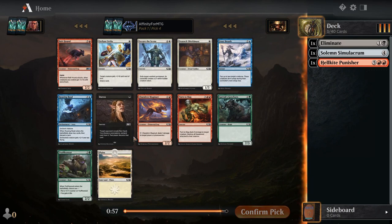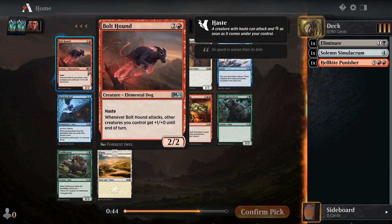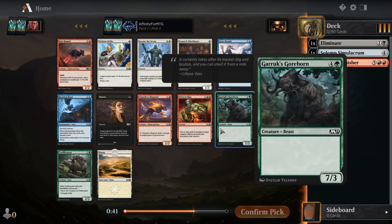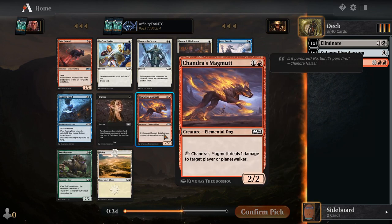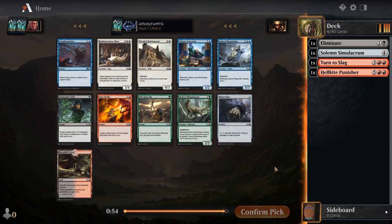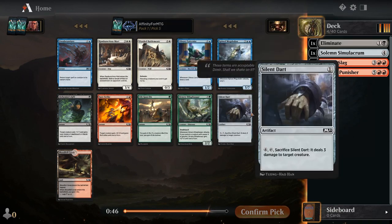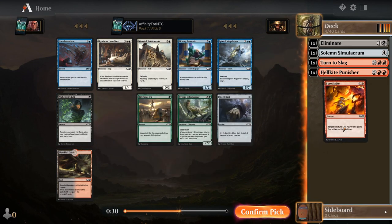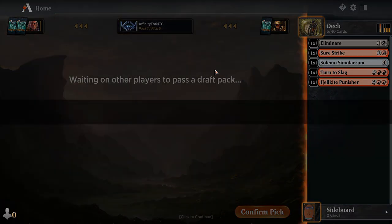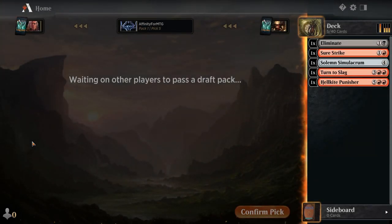Duress is okay. Two mana two/two that deals damage every turn — blow up a creature is pretty good. It's five mana to blow up a creature though. We'll blow up creatures, it's fine — we've got a land. White and blue seems really open. I think we just take the land. Sure Strike is fine as a combat trick.